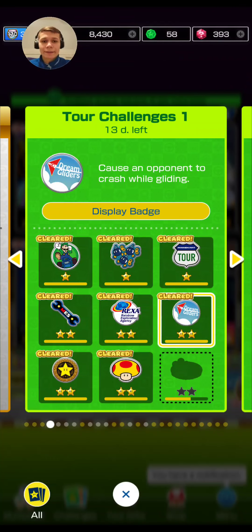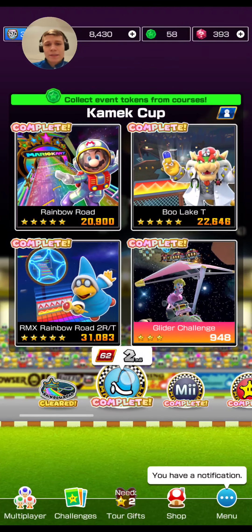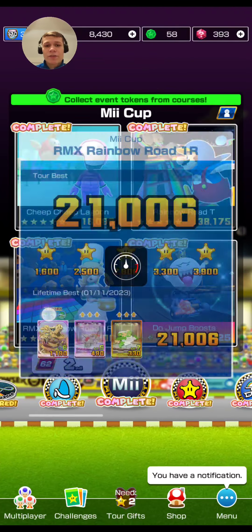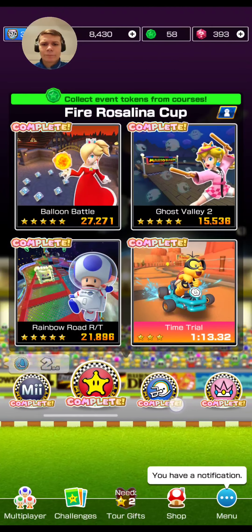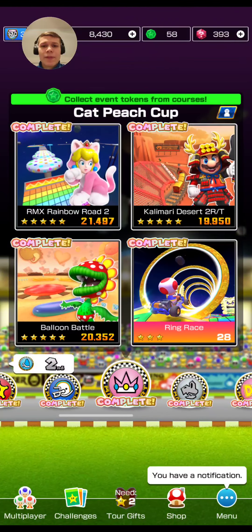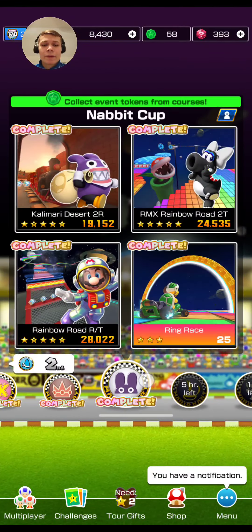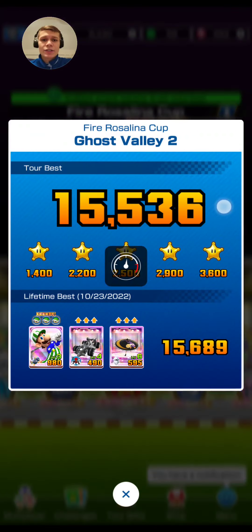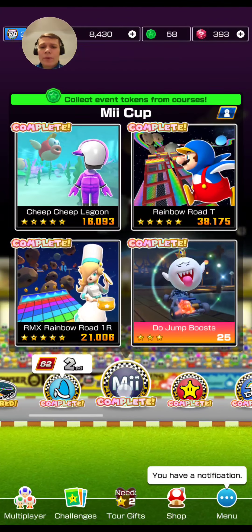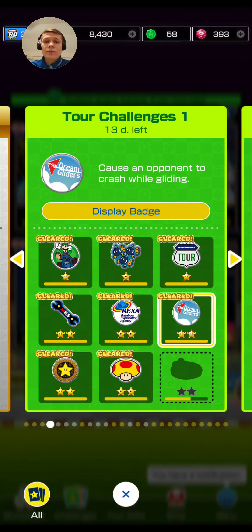The next challenge is to cause a crash while gliding. For the courses with a glide section, I'm not going to show you all of the ones available. Some good options include Rainbow Road and Ghost Valley 2 — Ghost Valley 2 is a really good one. Also keep in mind: if you're gliding and someone on the ground gets hit, that will count towards the challenge.